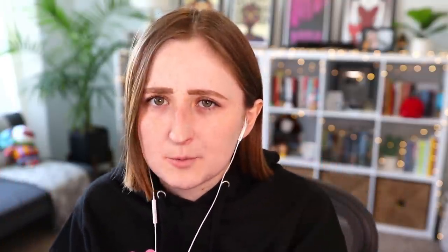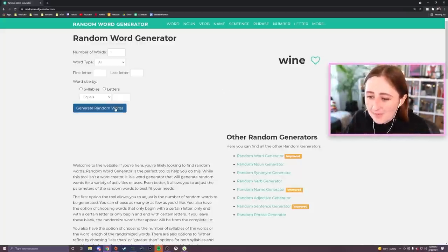Okay, sorry, Sims builds. I'm using a random word generator, so we shouldn't be surprised. But this one when I opened it is wine, so that one's easy compared to the others. I'm gonna do it, ready? Today's build will be inspired by three, two, one.